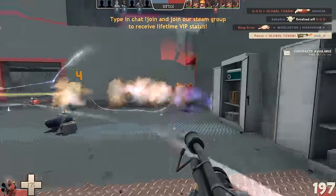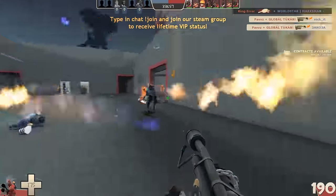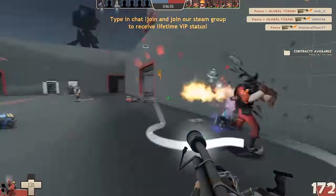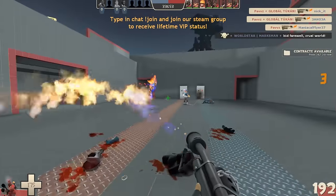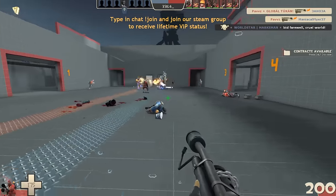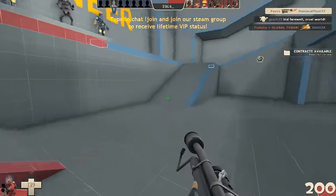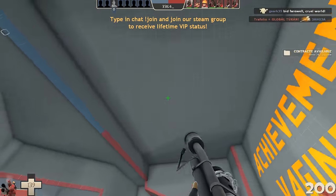First things first, let me explain how this all works so you don't think I'm showing you how to hack the game or anything. There are certain achievements in TF2 that award free hats and weapons, and there's a special type of server made to give you all the achievements that award these free items, called Achievement Engineer. Since these are achievement-given items, you can't trade or sell them, so there's nothing here that breaks the rules.